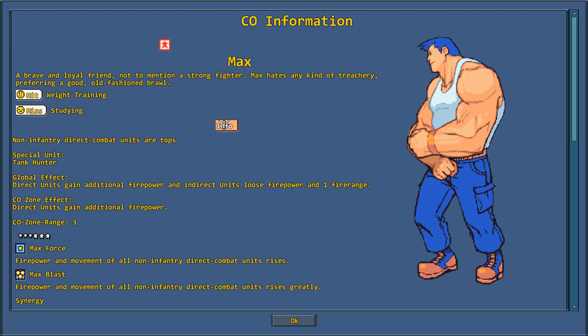Starting out with Max, he's one of the original COs from Orange Star, starting out Advanced Wars 1. He maintains his same abilities from Advanced Wars 2, meaning that his Max Force and Max Blast, when they activate, get additional movement buffs of plus 1 and plus 2 respectively. Max is a direct combat specialist with an additional 15% firepower on all his non-infantry direct attack units, offset by his weakened artillery, which have less firepower and one less range. His CO zone range is 3, with an additional increase to his direct units' combat firepower bringing them up to 45%.